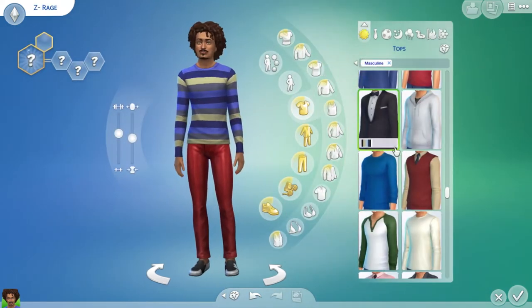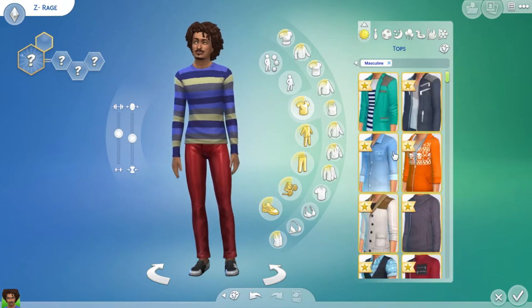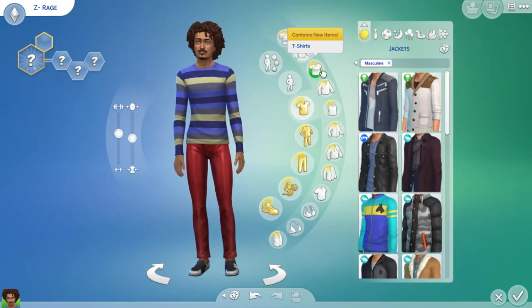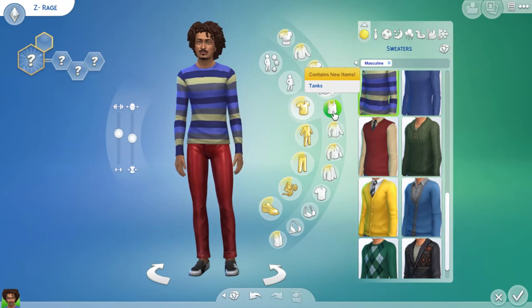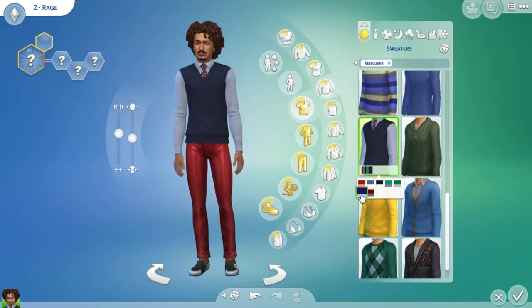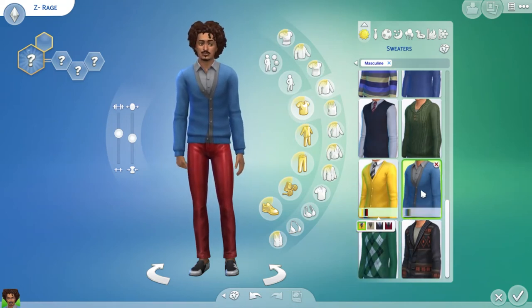Let's choose what we want to wear. We got all the shirts here — no blouses apparently. That's not it. Yeah, we'll go with that look.